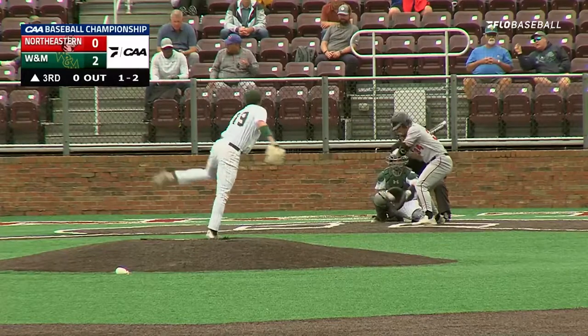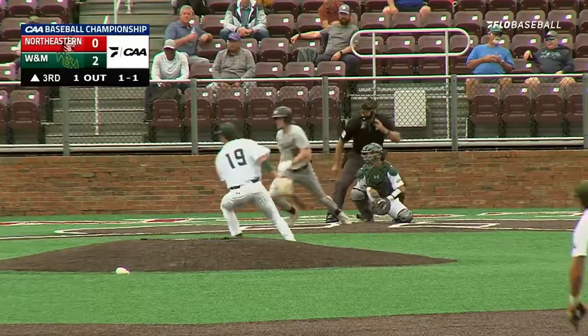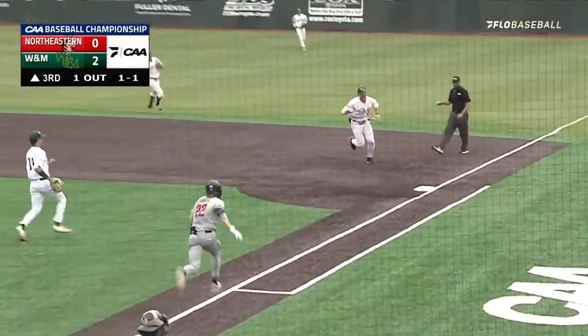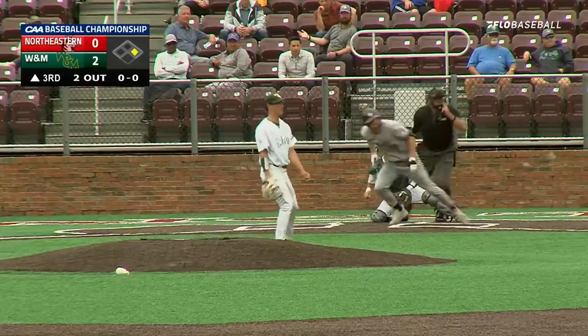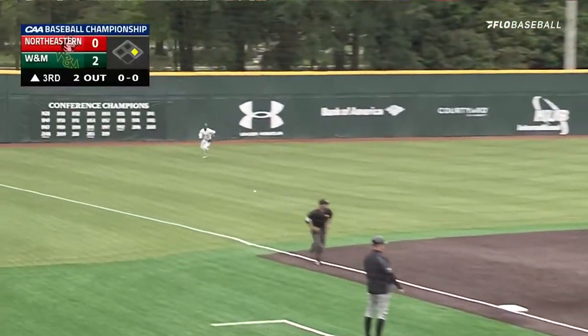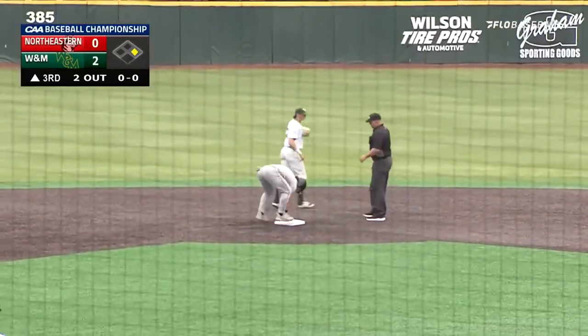Here's the 1-2 from Zakunas — in there for a called strike three. Here's the 1-1, ground ball to the first baseman, Solomon runs to the bag. This first pitch is hit past a diving third baseman and we're going to left for a hit, as Costello will be held up at second.